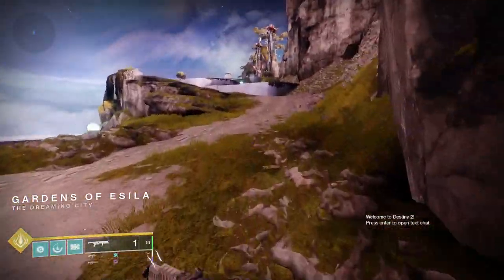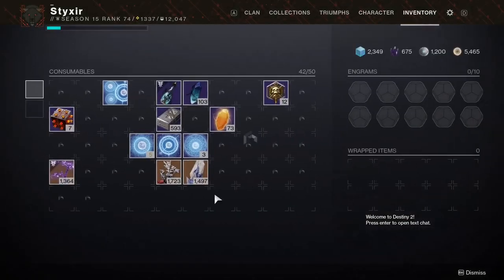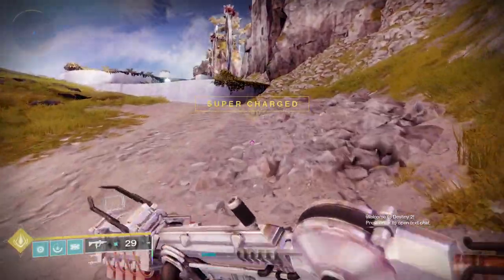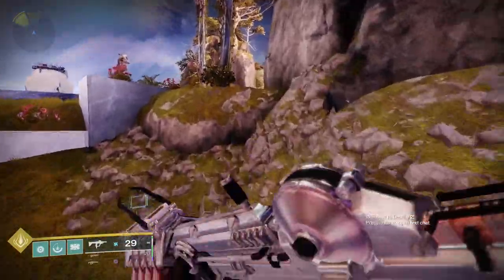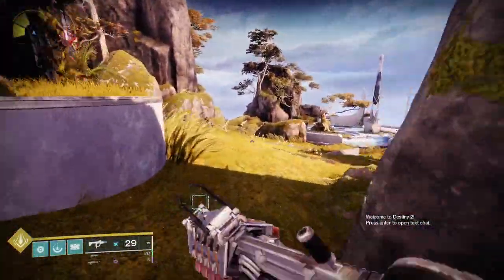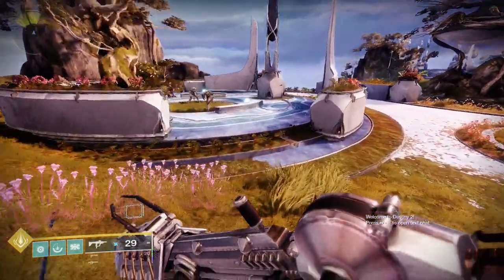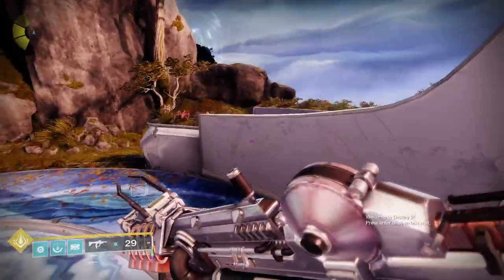Now that you've entered the Gardens of Ascilla, feel free to find a place to stop and then use your Tincture of Queen's Coil so you can see the portal. Then you can just run past all of the adds that are in here. If you bring your Sparrow in here, you can Sparrow past them. But realistically, they're just a bunch of normal adds, so it's not much of an issue.